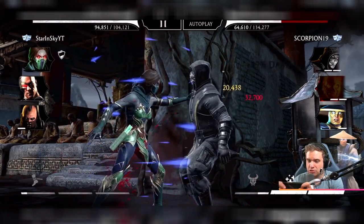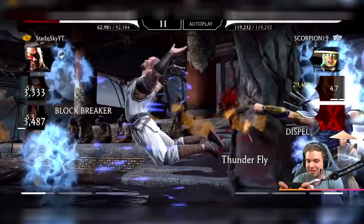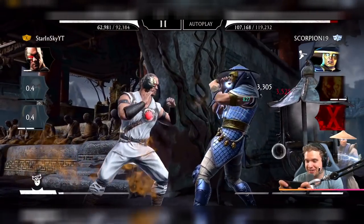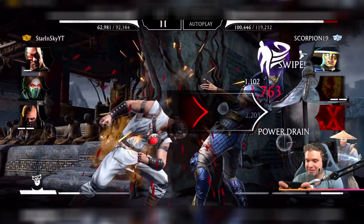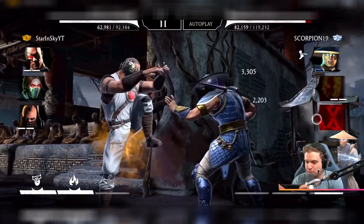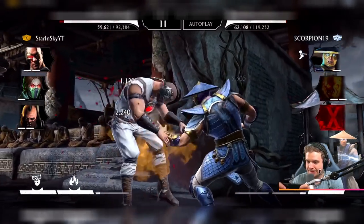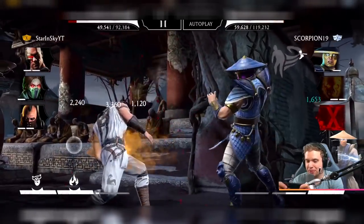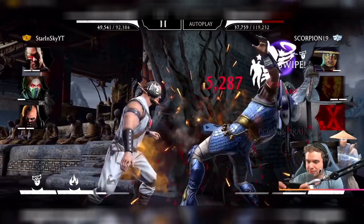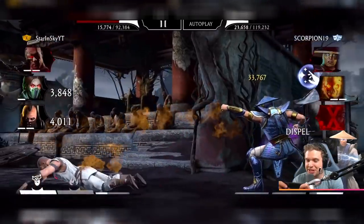The power drain doesn't matter whatsoever. What matters is that it actually triggers Weak Point Attacks. Look at that — snare! Snare! Power drain! Snare! But look at how much power is getting removed — it's barely noticeable. But those snares are incredible. I just keep them stunned all the time!